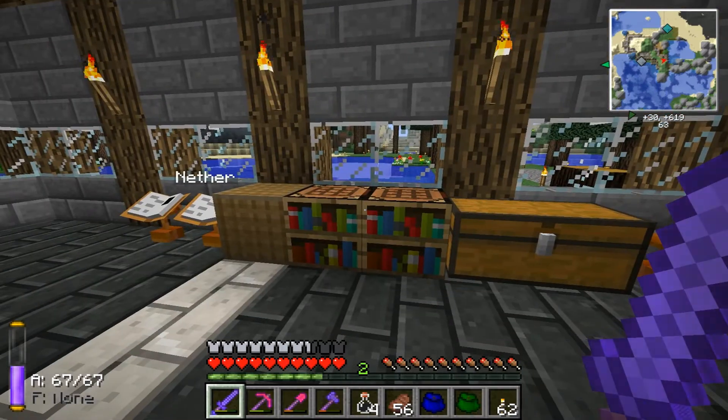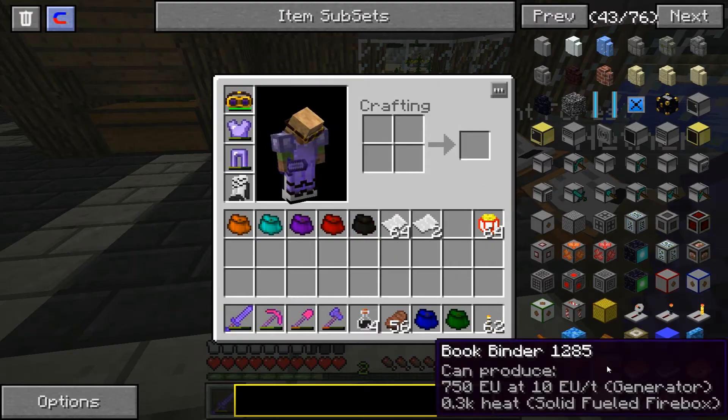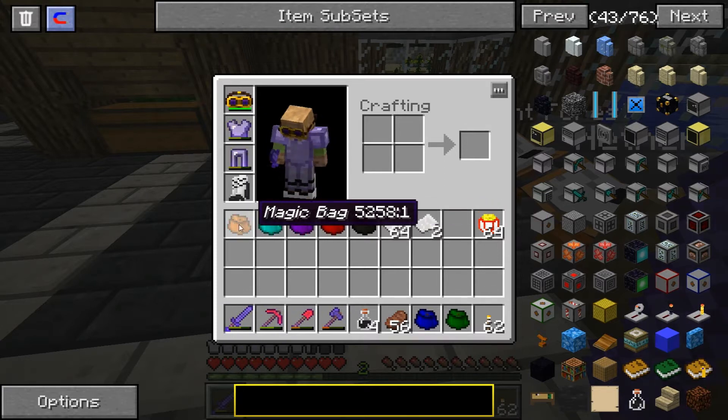When you place it down it looks like that. Now there's this new thing — a book binder. The book binder is right here; it's real easy to make too: planks with three iron ingots on top. And as you can see, I've also made more canvas bags.